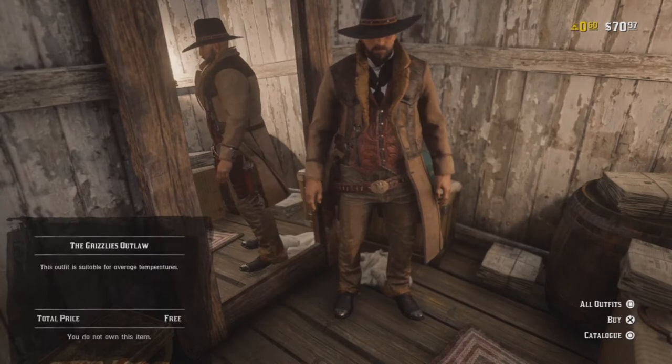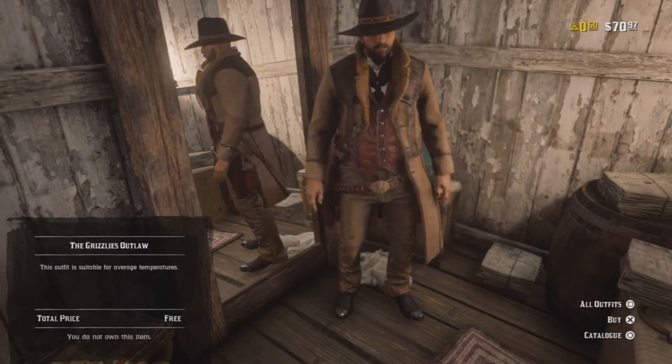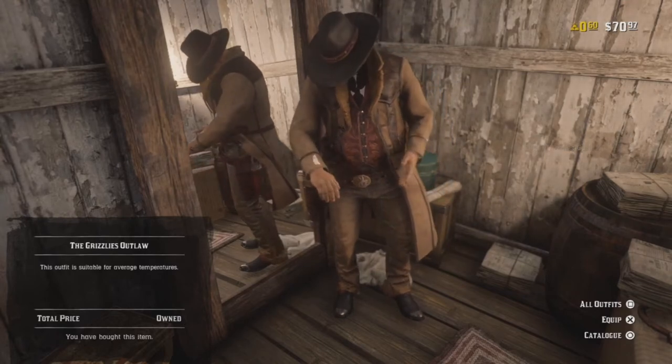Where you see an outfit called the Grizzlies Outlaw. Now it doesn't have a price tag on it — at first I thought it was an advertisement, but no, it was actually a whole outfit for free. And as you can see in the bottom left, it says for free.